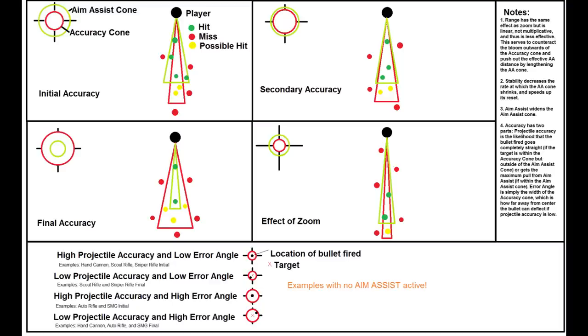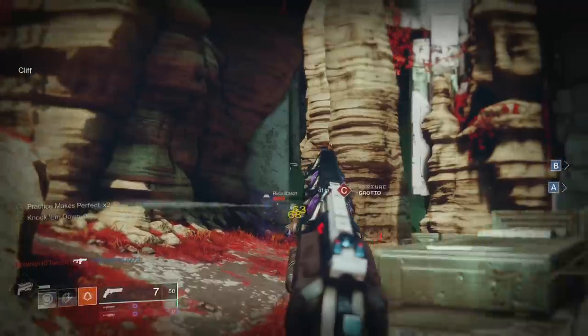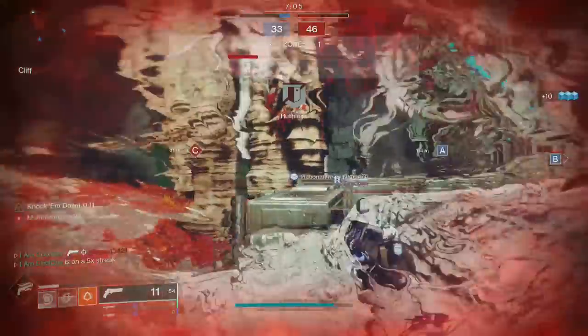Now let's look at 10 Paces — it has a 45 range stat but 76 aim assist. Jack Queen King also has a 45 range stat but 96 aim assist. Switching between them, both have the same exact range on the stat bar, but the cone widens for the Jack Queen King because it has a higher aim assist stat. The second thing: stability decreases the rate at which the aim assist cone shrinks and speeds up the reset. There's a whole lot to talk about with error angles — a good start is Drewski's video. There's still a lot to learn, a lot to uncover.